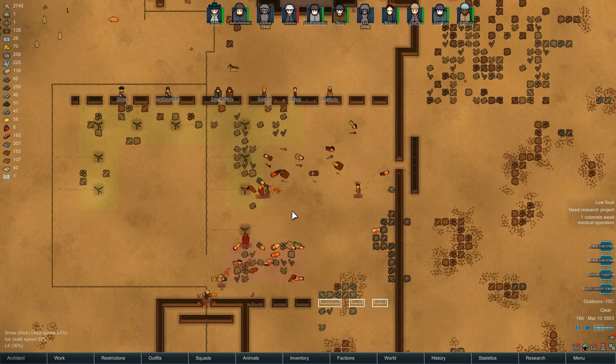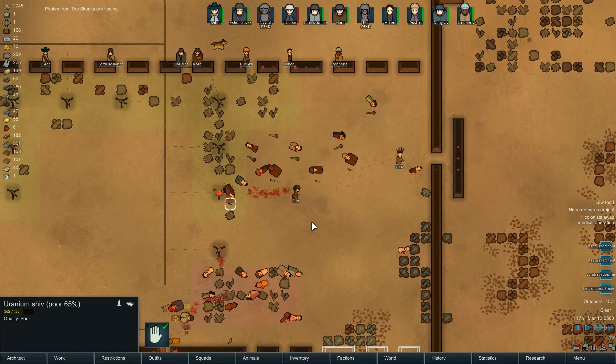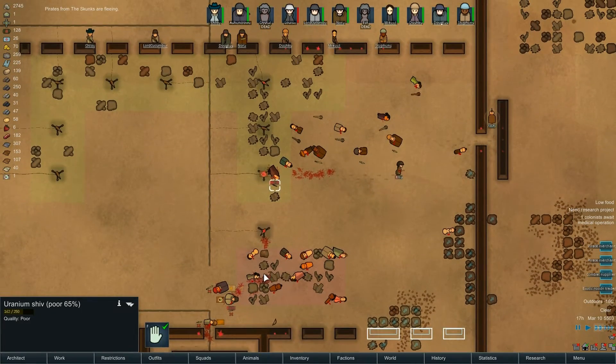Hopefully we can get one or two prisoners out of this as well. I like getting my prisoners. Yeah, flee you fools! Flee! Get out of here, run away with your tail between your legs, you failures.